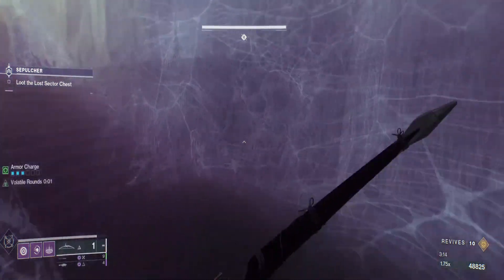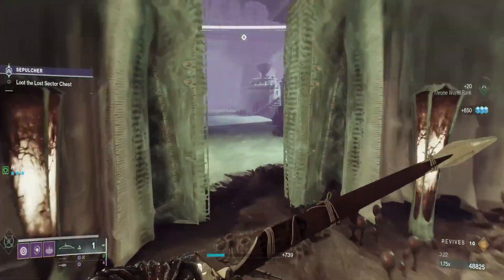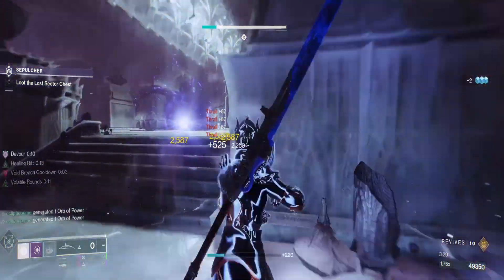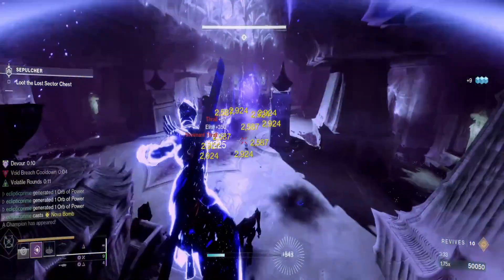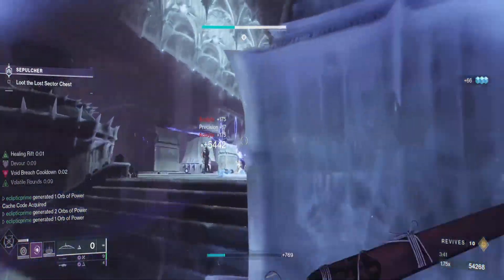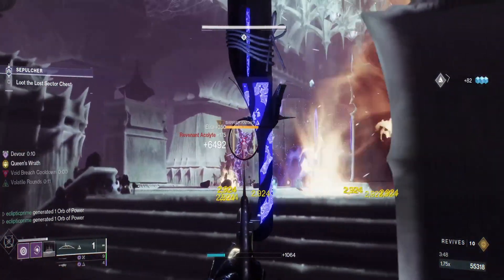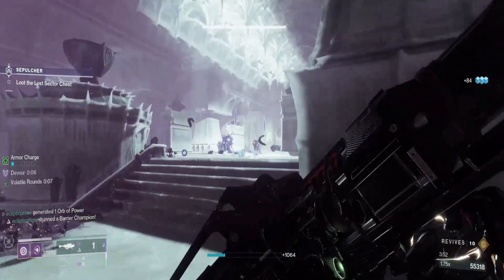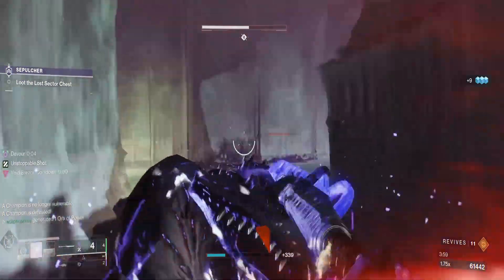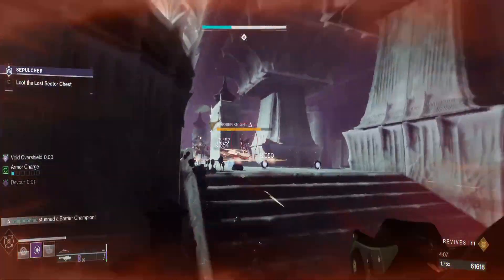I saved my heavy for this last room. Double grenade the boss as long as he doesn't move too much, then one or two rockets and he should be done. You can also use your super on the boss — easy. Focus on the small mobs first until you get a good angle on the barrier champion. He should be dead after one more shot — and with volatile rounds active from all the thrall kills, everything is volatile. Just throw grenades around all day, one rocket, two rockets — done.